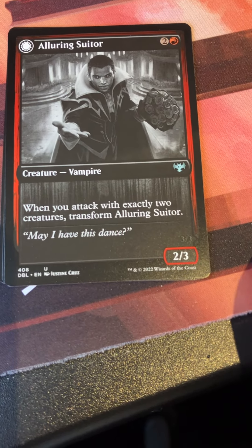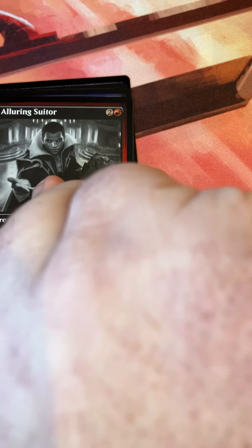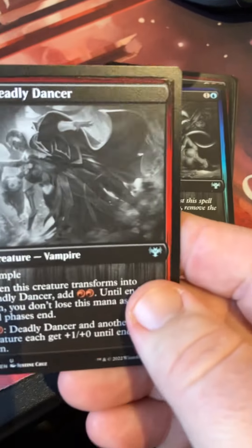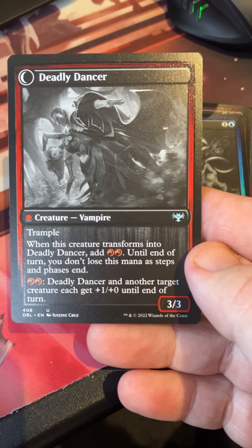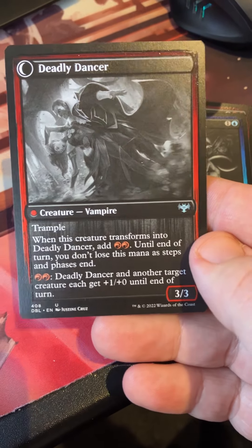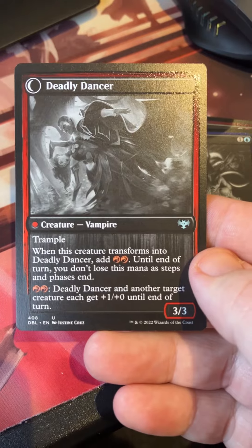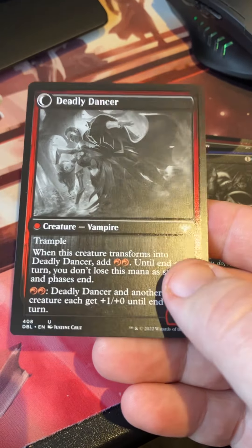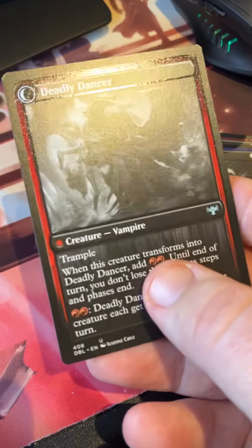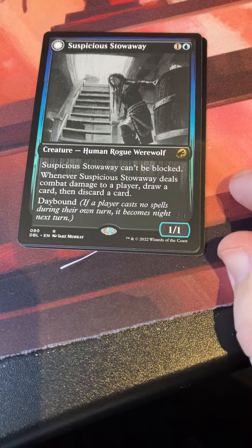We've got one of the double-faced cards. On one side, Alluring Suitor — two and a red for a 2/2 vampire. Whenever you attack with exactly two creatures, transform the suitor. Once he finds his dance partner he turns into Deadly Dancer — a 3/3 trampling vampire. When it transforms, add two red mana until end of turn — you don't lose this mana as steps and phases end. Pay two red: Deadly Dancer and another target creature each get +1/+1 until end of turn. Just enough for him and his dance partner.